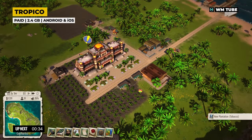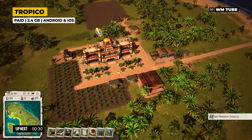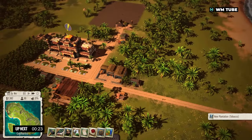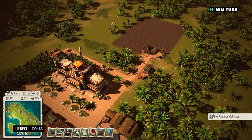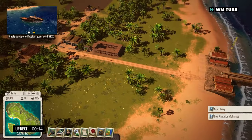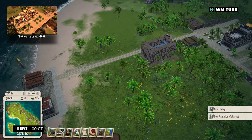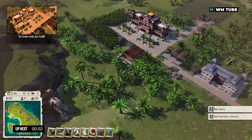Tropico is a city-building and political simulation game developed by PopTop Software and published by Calypso Media. It offers players a unique blend of city management, politics and humour on their mobile devices. One of the standout features is its political aspect — players make decisions that impact the island's political landscape, enact policies, issue edicts, negotiate with foreign powers and even manipulate elections to maintain their grip on power.